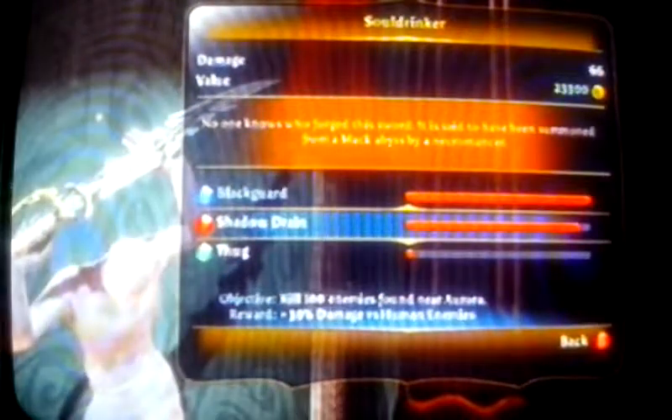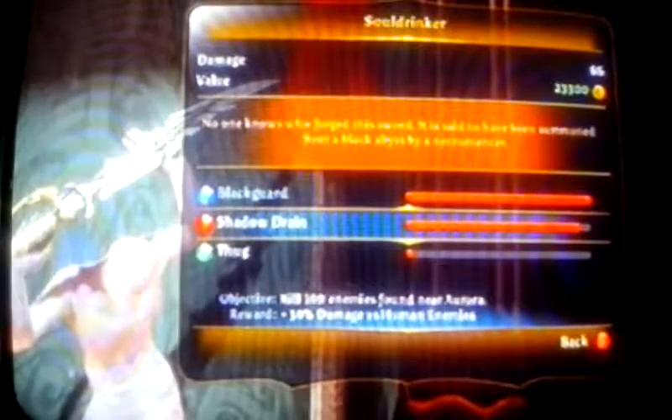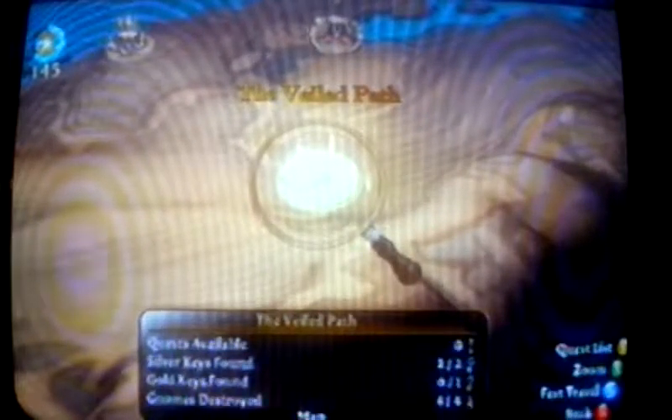Hey YouTube, we're working on the shadow drain upgrade for the Soul Drinker sword and I'm almost done, but I'm going to show you how to get a couple different things in Aurora. If you're watching from my last video, we're going back to the same spot — the Veil Path — and you want to fast travel there.